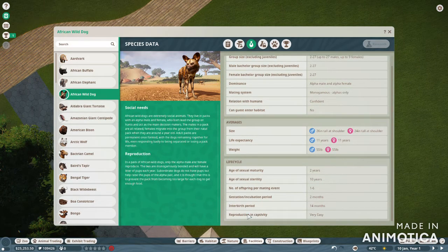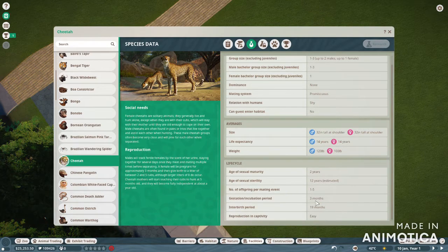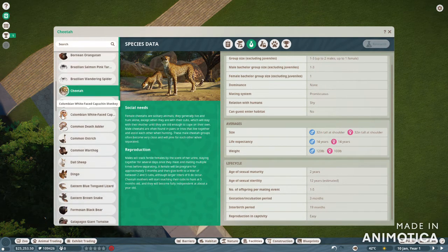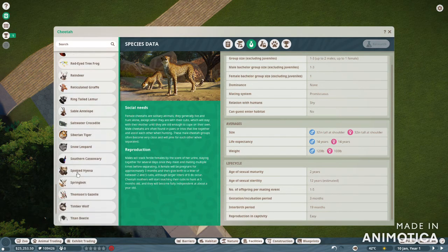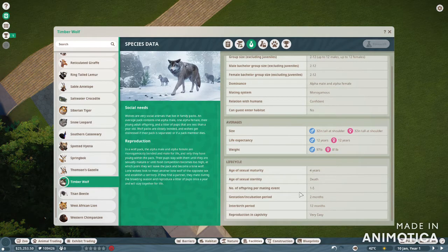I actually want to see the lowest gestation period. I believe cheetahs have a low one — 3 months. But the African wild dog is actually the least that I've seen so far. I'm also going to check out the wolves because they also have a low one. A timber wolf is 2 months. So yeah, it's the dog... but let's go ahead with the wolves.